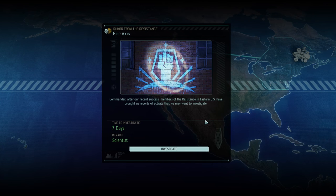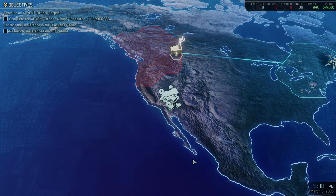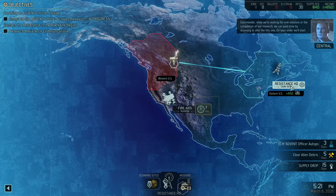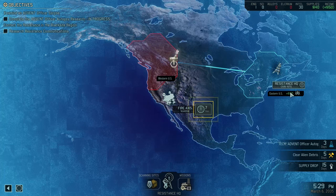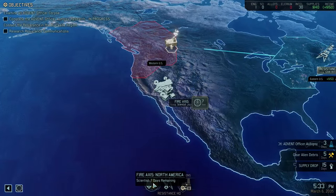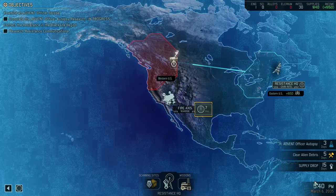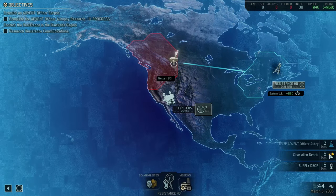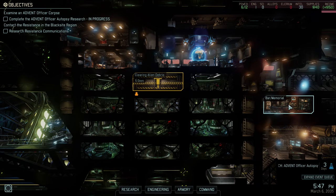Time to investigate — seven days. Commander, after our recent success, members of the resistance in the eastern US have brought us reports of activity we may want to investigate. We'll get a scientist as our reward. Okay. That's seven days remaining for that scientist mission. That's scanning sites. That's gaining intel. Supply drop in 15 days, clear alien debris in five days, and the research is there. Armory — how long until... is there a memorial?